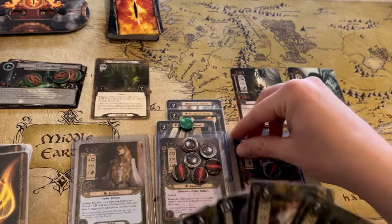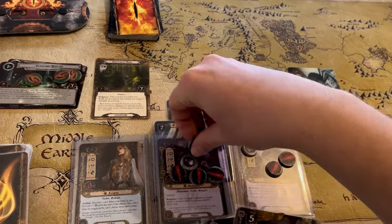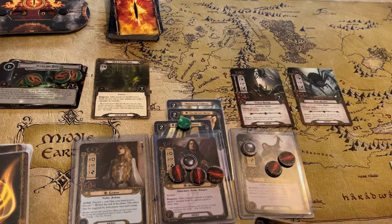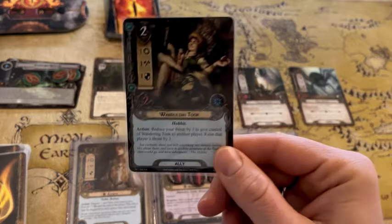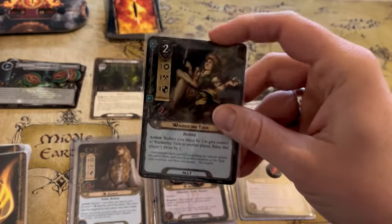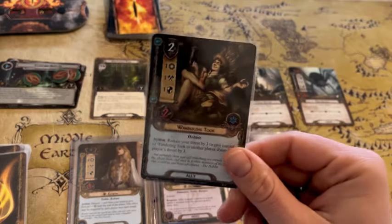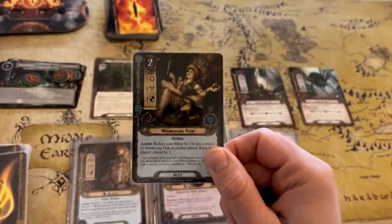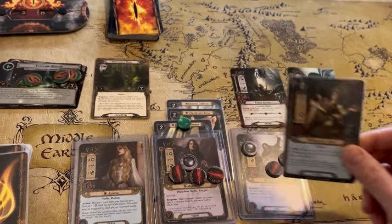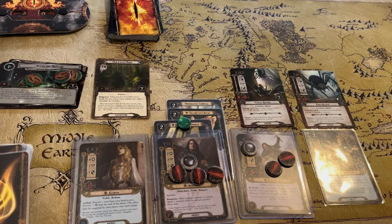We are also going to spend two more resources from Aragorn — because he has the spirit icon from that attachment — to put out a Wandering Took. Essentially what we're doing here is we need somebody to defend against one of those spiders for us. It's probably going to take him out, but it's going to keep our heroes from being discarded from the game — he's going to be sacrificed for the team of heroes against those spiders.